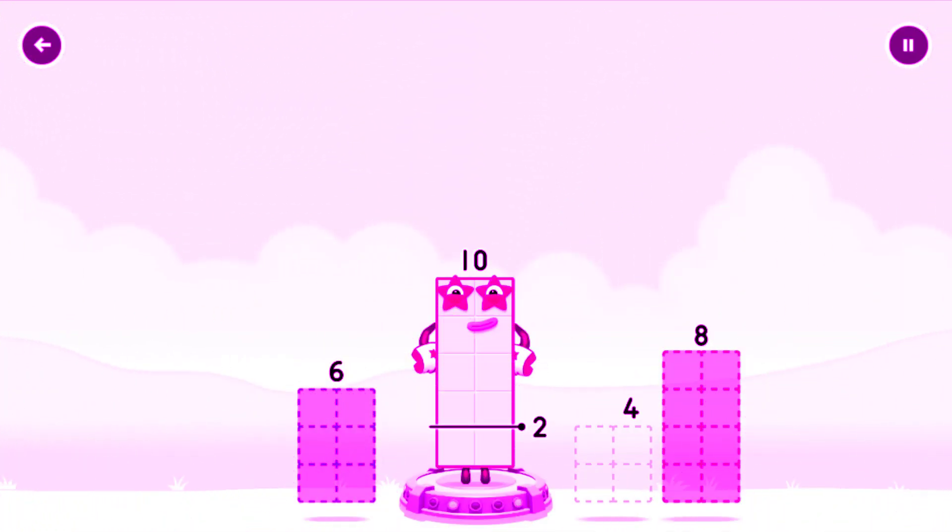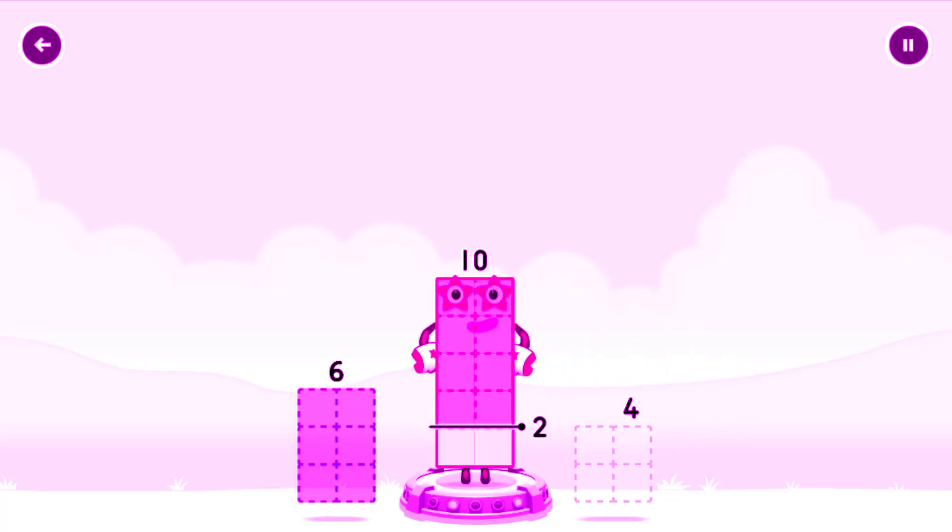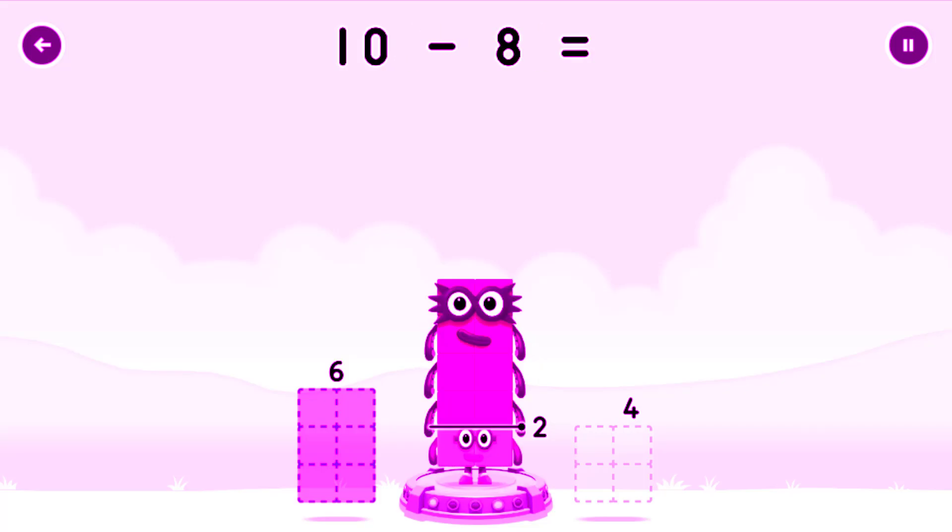Take number blocks away from 10 to leave 2. Try a smaller number. 8. You got it! 10 minus 8 equals 2.